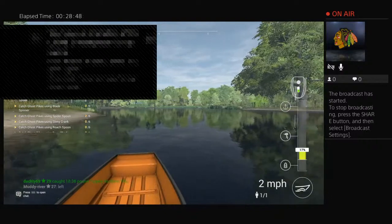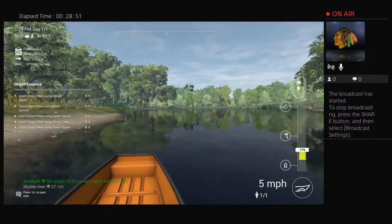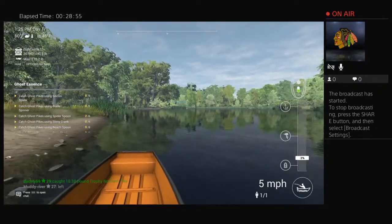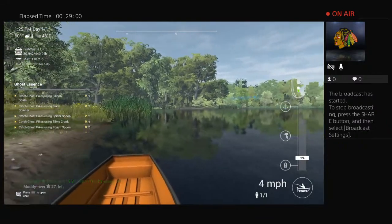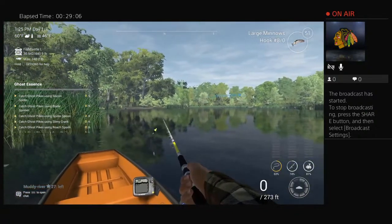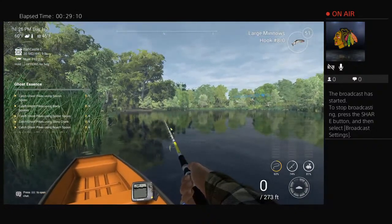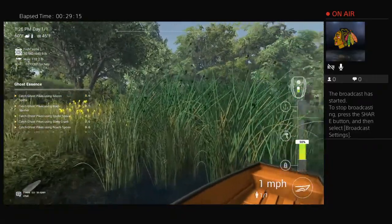I highly recommend getting a notebook for this game — it helps so much. You can put buoy markers when you catch fish. This is your clear muskie spot on a sunny morning — aim right out here at about 105 to 120 feet, 45 inches down. All your muskies are 8-0 hooks, but the tiger muskie takes a 6-0 hook.